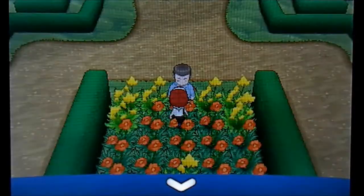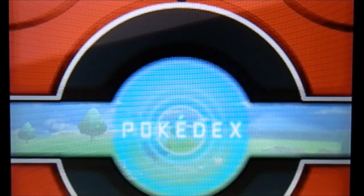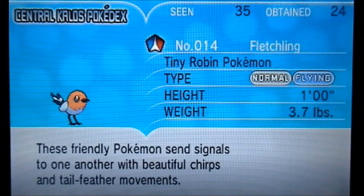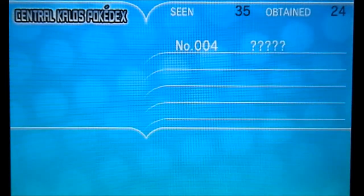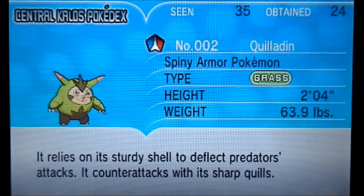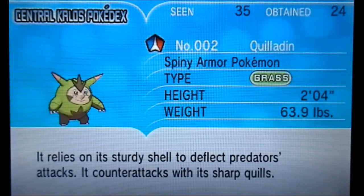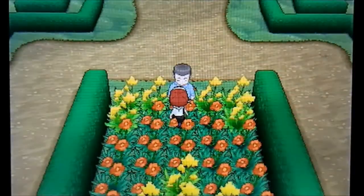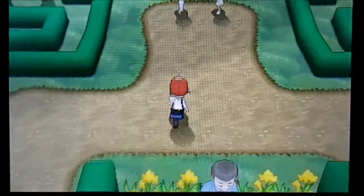Oh, we didn't look at Quilladin did we? Let's look at Quilladin — let's see what it says. There you are: it relies on its sturdy shell to deflect predator attacks and counterattacks with sharp quills — awesome. I don't think we read that before but there we go. So, what next? We don't want to go up there because that's to Lumiose City and we're not ready yet.